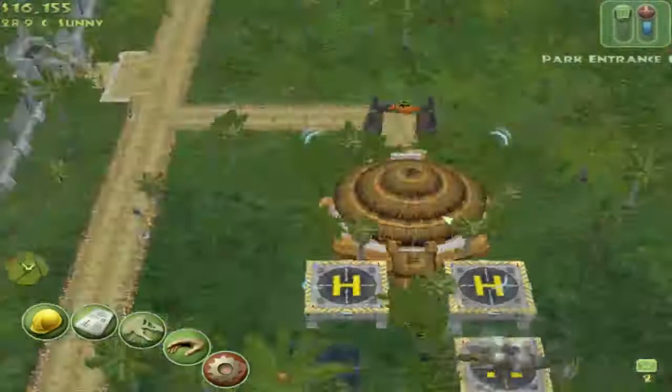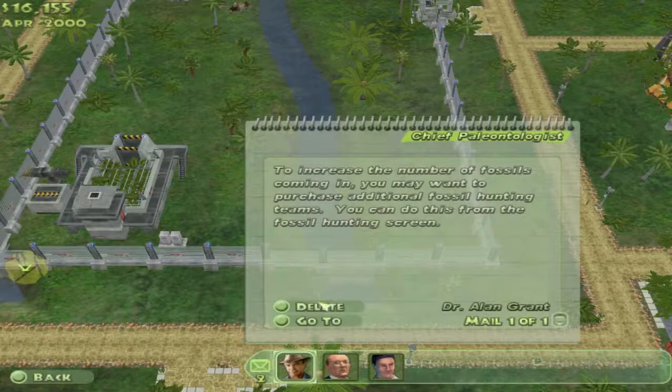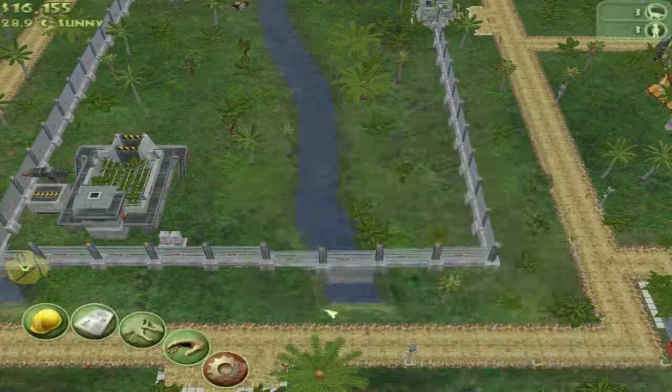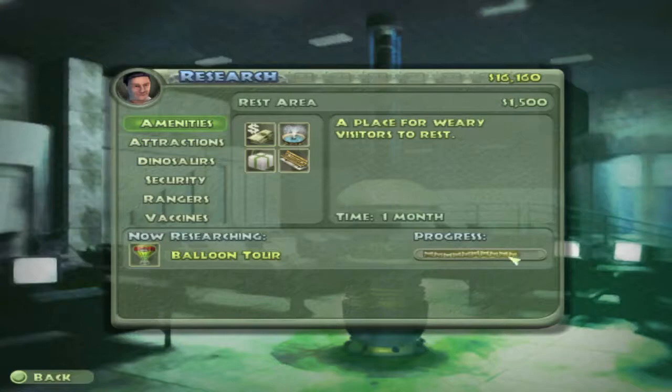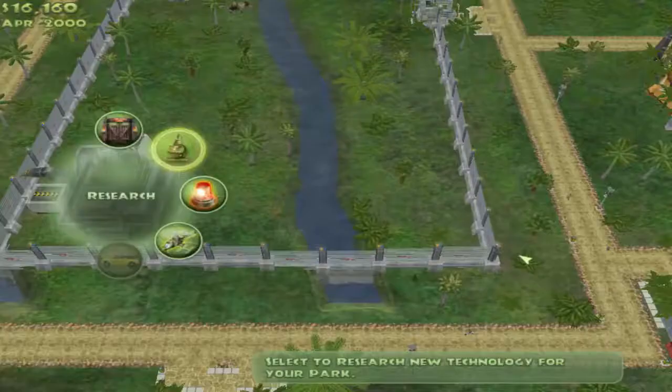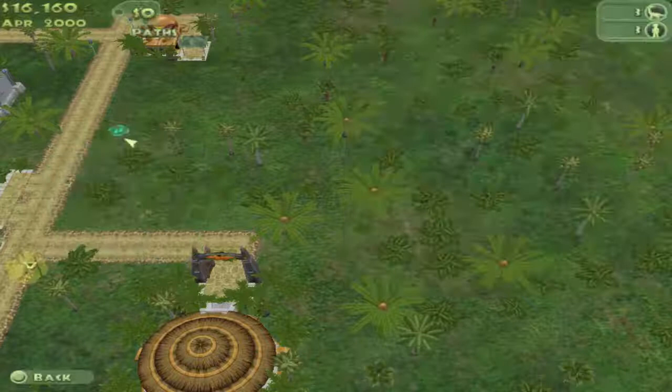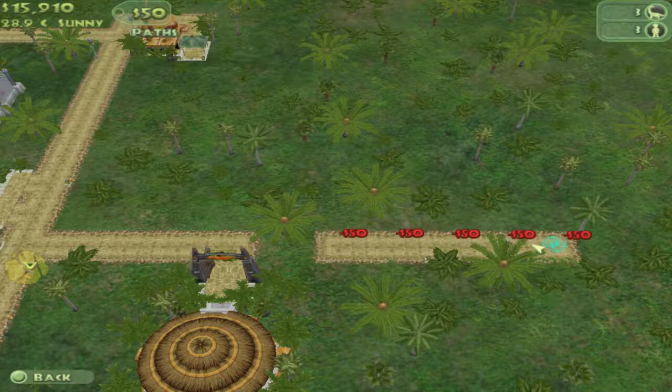We may check out the quarterly reports later on, but right now we're just starting up. We have 83% — very good. We're almost done with the balloon tours, which means we could build one and have it set up to go around the park that we have so far. I'm building this with a gap here because I don't want people wandering over to the part of the park that's not quite finished yet.